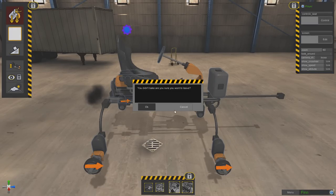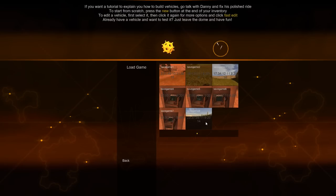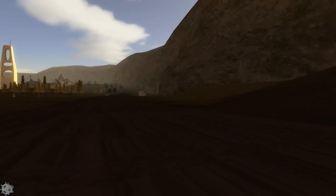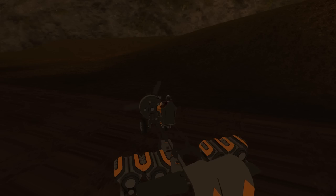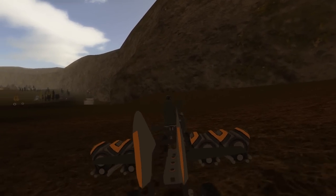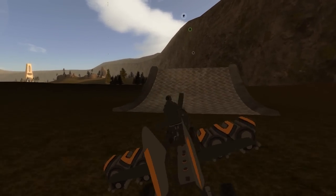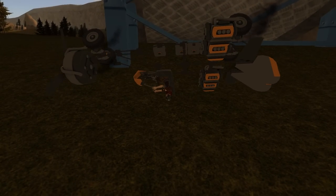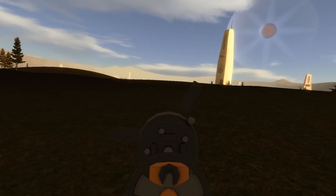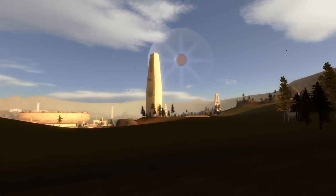Let's load up another save game with more parts to show you something equally dumb but at least functional. This one is called the 'Reign of Pain' — it's a half-flying vehicle. I only had half the flying parts, so I tried to make something that flies but it doesn't quite work. It has four engines controlling wheels, plus a propeller engine, and uses aerodynamics. It's still totally uncontrollable — it kind of flies but not really, and it flipped over.